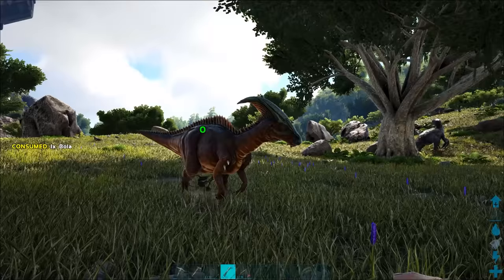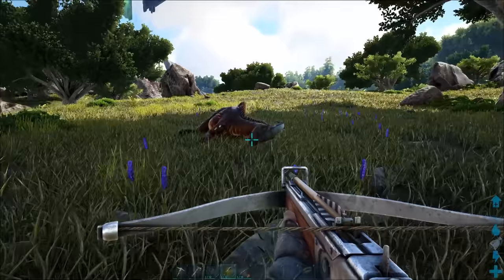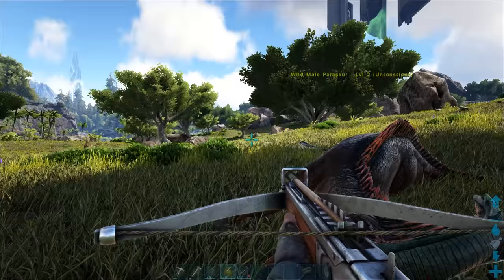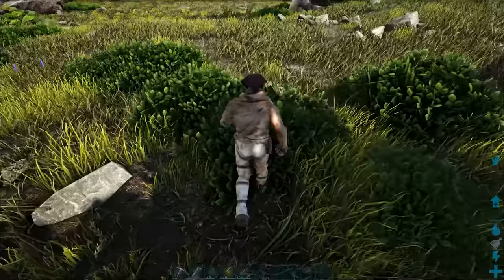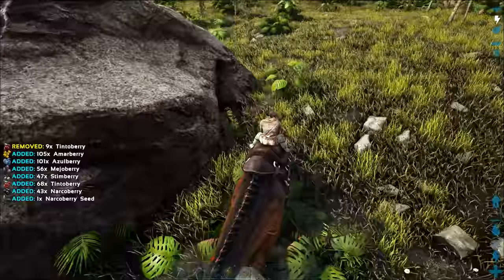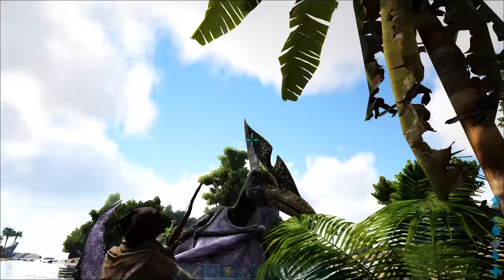Tip number fifteen: tame an herbivore early on for berries. Herbivores are extremely useful in all stages of the game, but especially in the early game. You're going to need access to a lot of narco berries to tame other creatures, and picking them by hand is very tedious. Personally, I would try to find a decent level Parasaur to tame first, because they're super easy to knock out, don't take long to tame, and can provide you with a solid starter mount. After you've got your first herbivore to gather berries with, things become a lot easier and allow you to tame other creatures much more efficiently, including better herbivores.